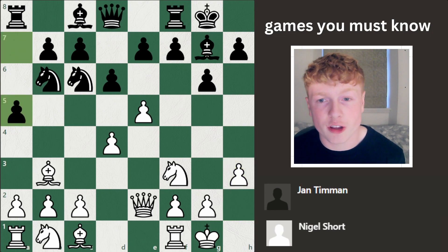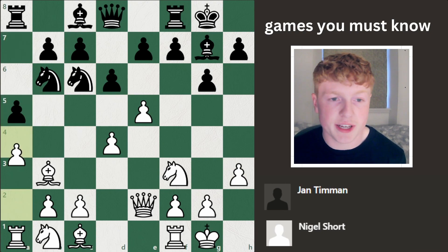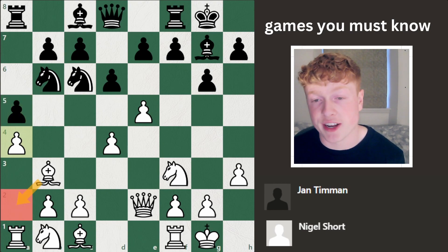Knight to c6, castles, and then h3 — a positional move. Short just doesn't want to allow any sort of bishop to g4 because the pin is a bit annoying. Then a5, striking back on the queen side — wanting to push the pawn, kick the bishop, and get it out of there. So a4 is played: classic stuff, stops the pawn moving forward any further, and also gives the bishop a little hideaway on a2 if needed.